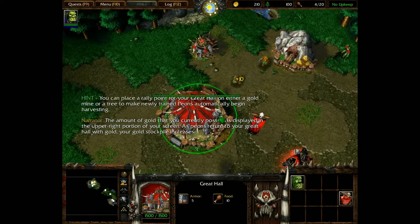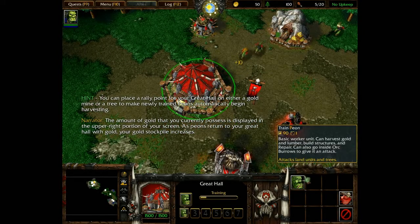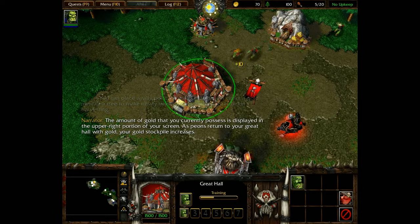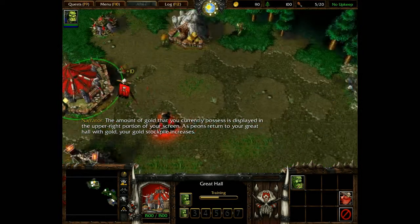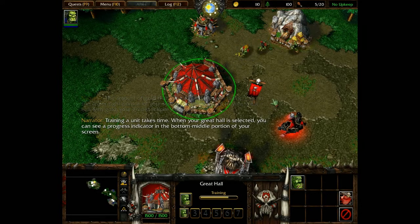The amount of gold that you currently possess is displayed in the upper-right portion of your screen. As peons return to your great hall with gold, your gold stockpile increases. Training a unit takes time. When your great hall is selected, you can see a progress indicator in the bottom-middle portion of the screen.